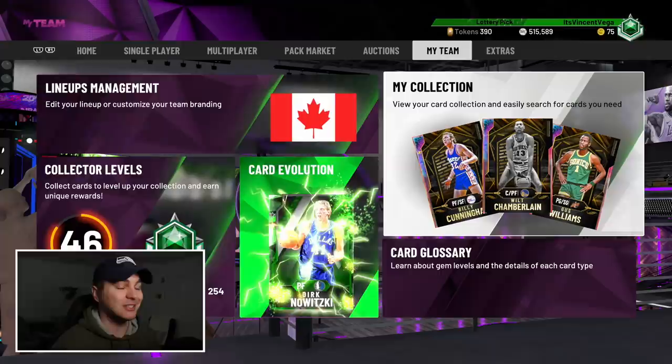We're gonna talk about my new lineup, it's now May, I don't know how this year is flying by, but we've got a new 12-and-0 player. We're gonna look at those stats, I'll show you the lineup, and I'm gonna try to go 12-and-0. We'll also look at some new content that dropped this Friday, and get to some locker codes I've missed.